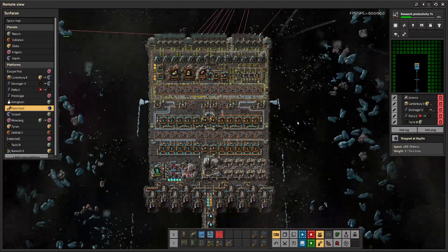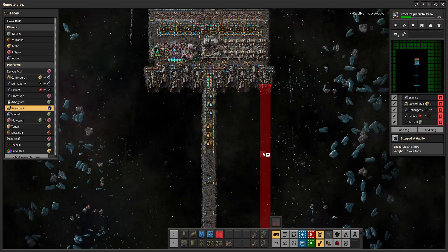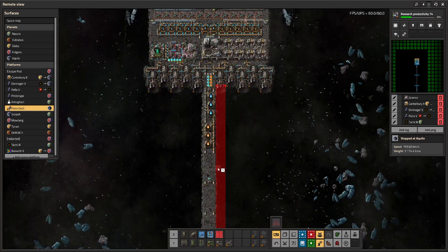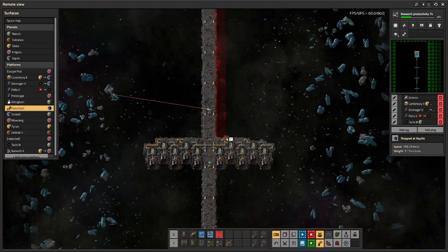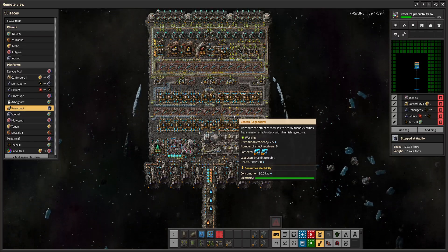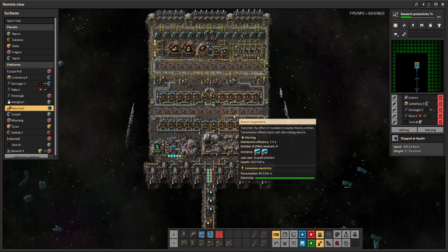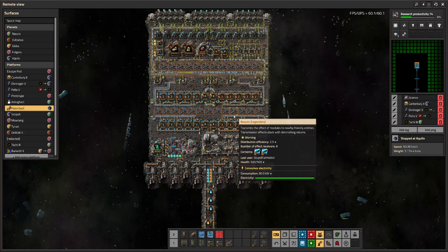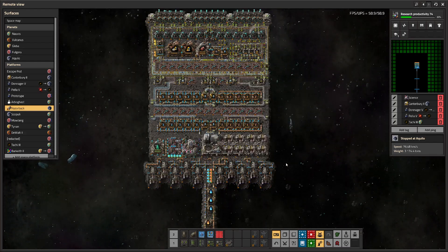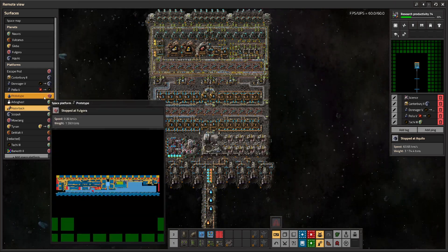So what is thruster stacking? Normally when you place engines, you can't place anything directly behind them — there's a column that blocks you. But if you go far enough down, the column ends and you can place more engines. Ship speed is pretty much entirely determined by width, and weight is irrelevant. If engines span the maximum width of your ship end to end, excluding the two tiles you need at the ends, your ship will cap out somewhere around 500 kilometers a second.